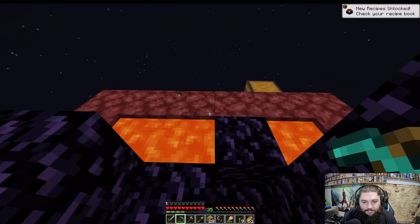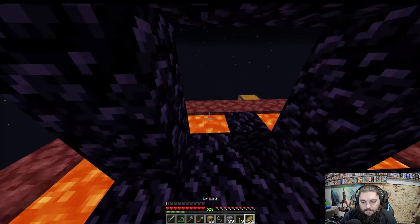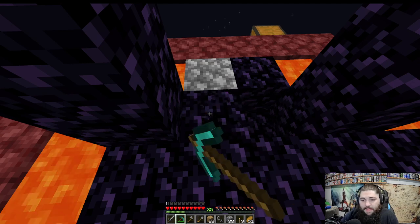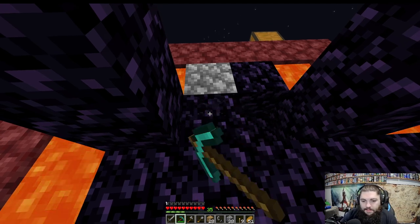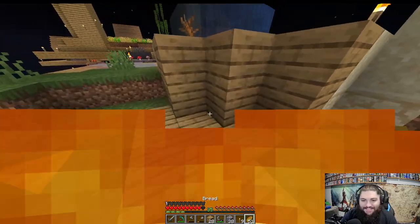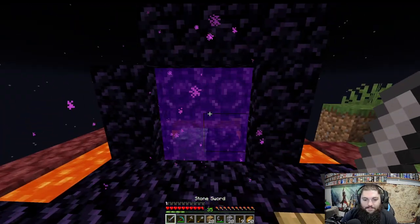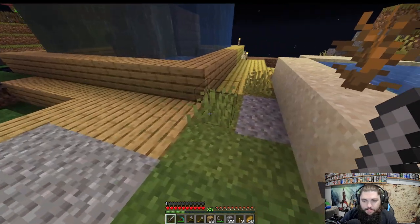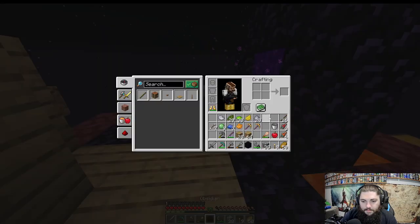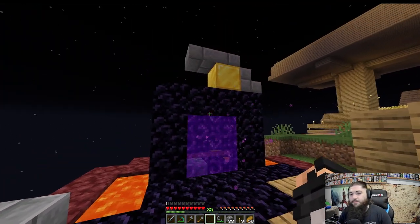Finally mining the obsidian — got one bit. We mine that one out, get rid of the lava here, and we should be able to light the portal. I don't actually know if portals work on this map — there might be something that doesn't allow nether portals, but we're going to try it anyway. And we light it!